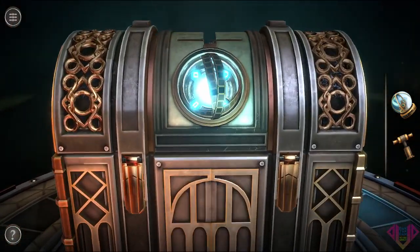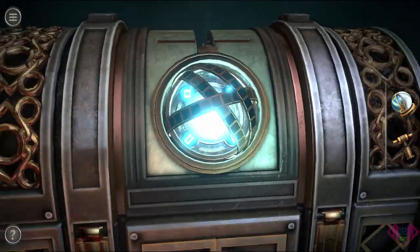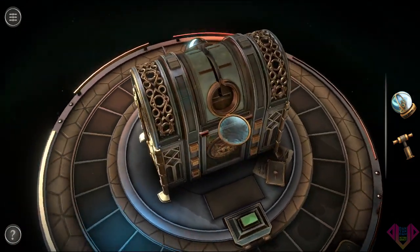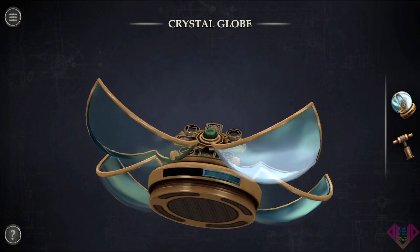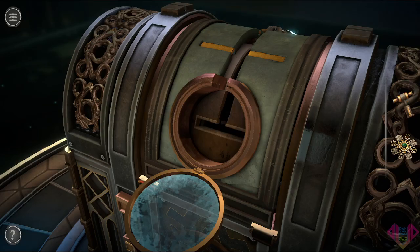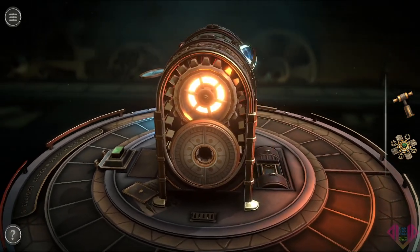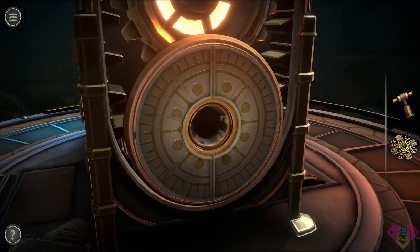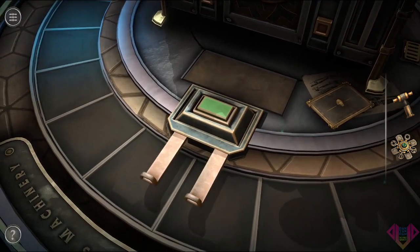I'll find some batteries. Okay, so it looks like this would go here, I guess. Grab that — intricate mechanism. Obviously it goes in there. How about this big-ass green button? That'd be a thing. There we go.